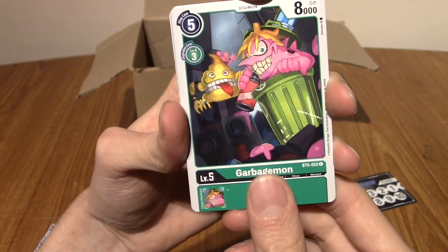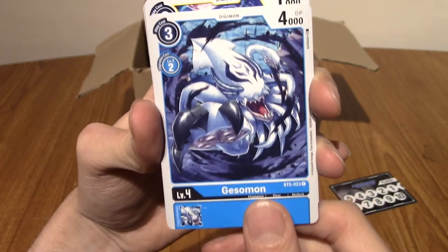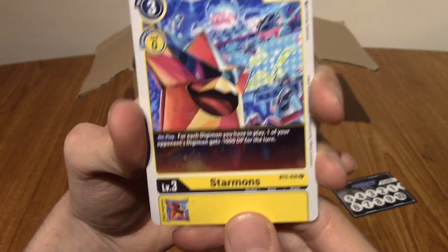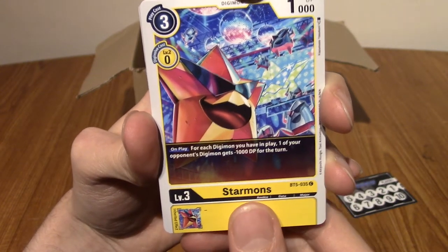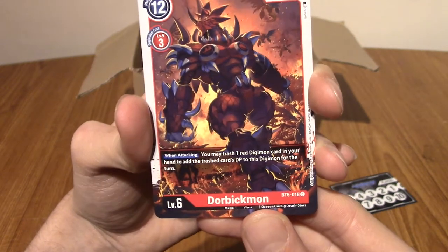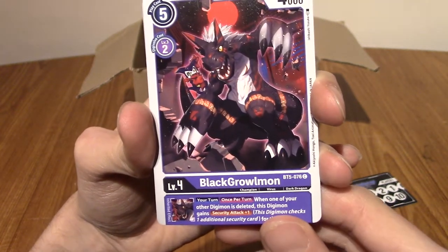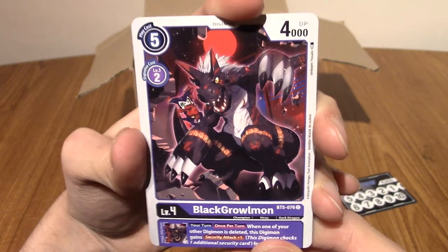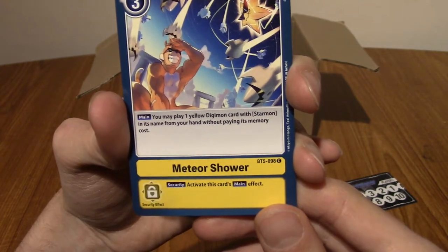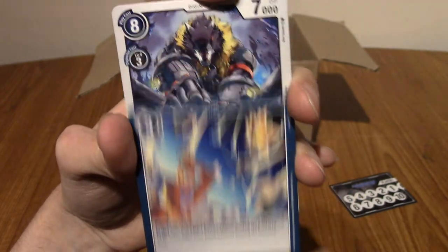Let's start this festive pack with Garbage Mon — let's hope our pulls aren't Garbage Mon. Gesso Mon — nice, I like him, he's a squid. Star Mon — I really like Star Mon, he is a ridiculous Digimon. Dorbik Mon — doesn't ring a bell, I'm not going to lie. Black Growl Mon — let's go, that's obviously Growl Mon but in the black variety. We've got Meteor Shower — very nice, that's Etymon there I do believe. That's Star Mon doing his thing.